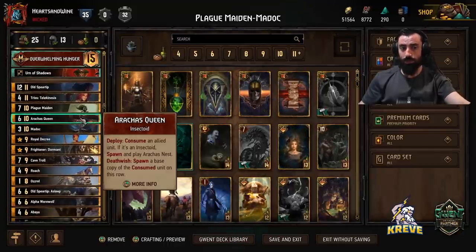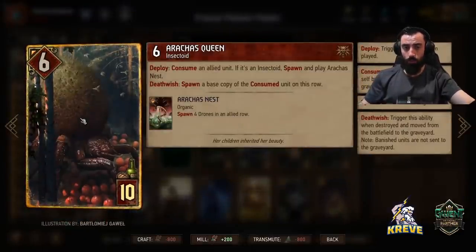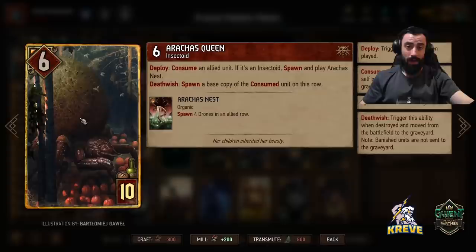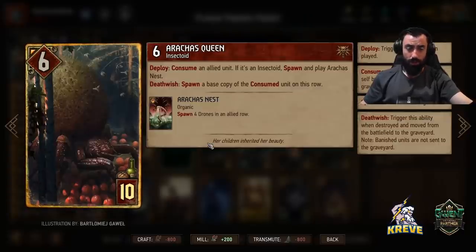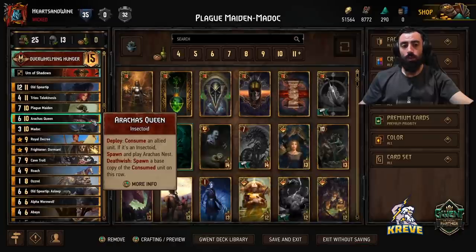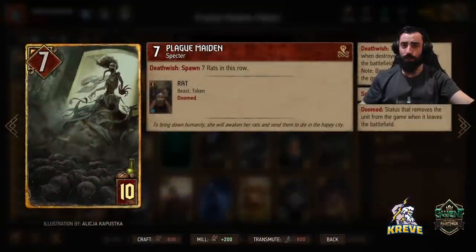One of the charges will be saved for Arrakis Queen when we're looking to consume Madoc with Arrakis Queen. This is a Madoc spam deck — we're going for multiple Madocs. We can get four if we're going first and using Stratagem, or three if going second. One charge goes here at the time you consume Madoc, and the other charge is saved for Plague Maiden.